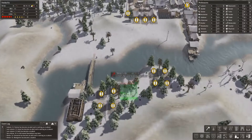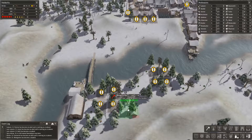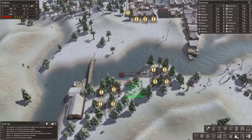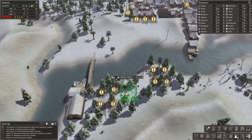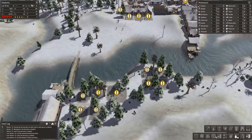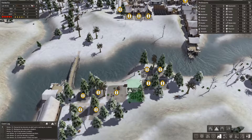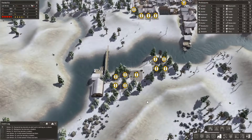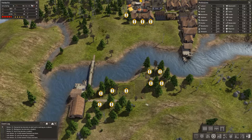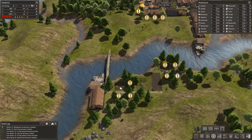Let's find where to put the woodcutter. I could rotate it and almost get it off that road. I'll put it here. Then let's see how big a stockpile we can get in between these homes and this woodcutter — flush, we can get a four by eight. Let's definitely do that. Let's bring the road here, get the woodcutter going, and also start with one house and see where we end up.